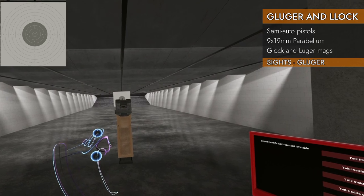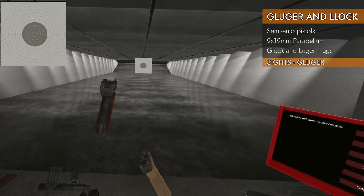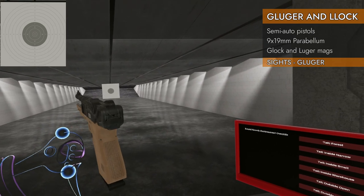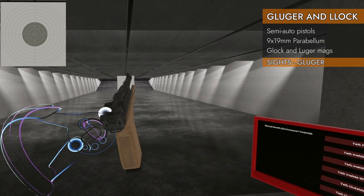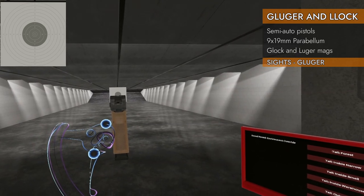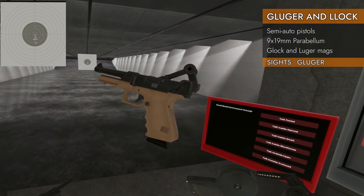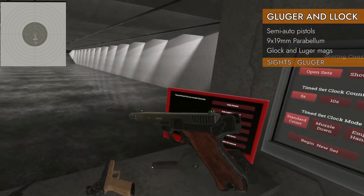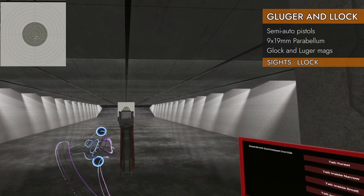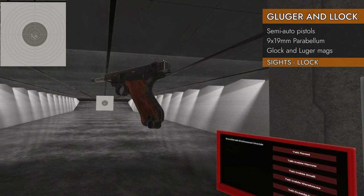Looking at the sights: the Gluger has Luger sights — a big front post and a really tiny rear notch. They will work as good as any Luger sights will. Moving on to the Lock: these are regular Glock 19 green dot sights, which are much better than those Luger sights. However, the Lock has the short Luger magazines.